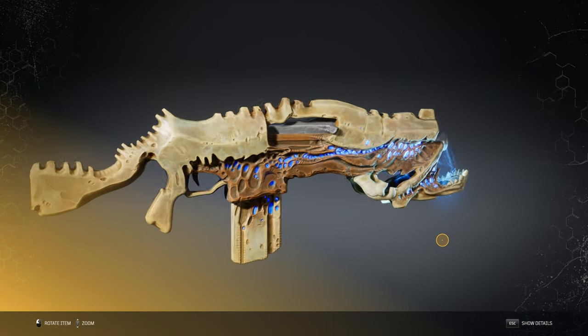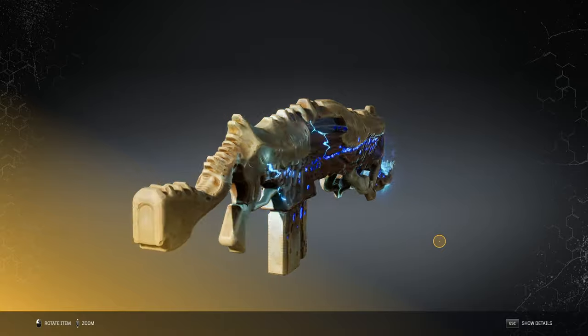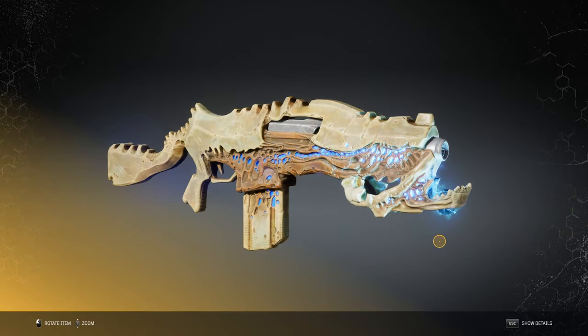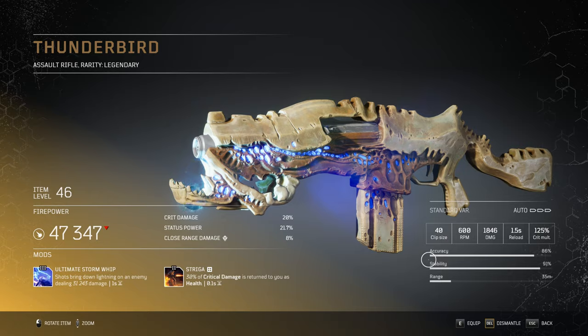Hey there Babylonians, my name's Songs of Rays and we're back with another legendary guide. Today is the power of Thor at your fingertips — if you've ever watched the Marvel Cinematic Universe and thought 'damn that looks like fun,' then this is the gun for you. The Thunderbird Special mod is the ultimate storm whip which brings down lightning every single second.